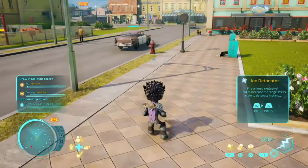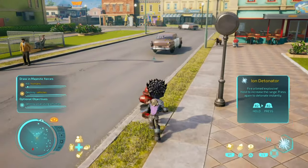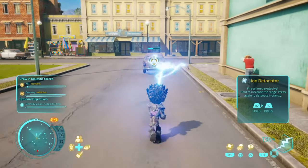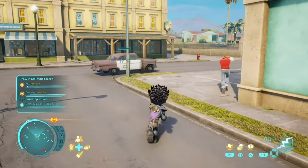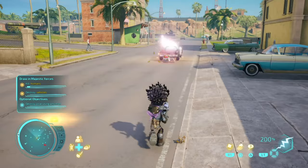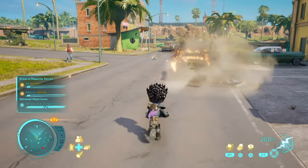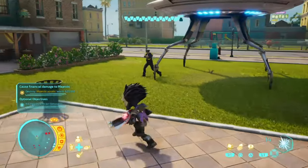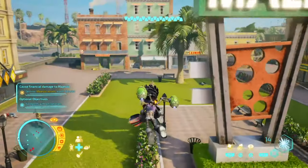The first objective is to destroy a car using a human. Best thing to do is get support under the car as much as possible. Done and dusted.